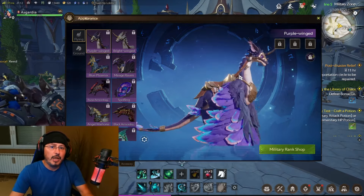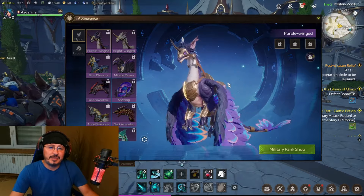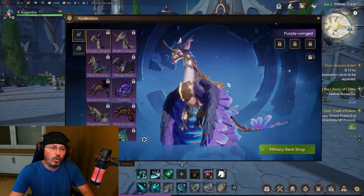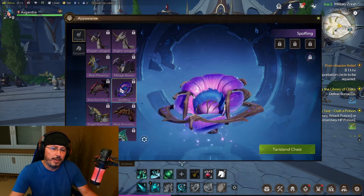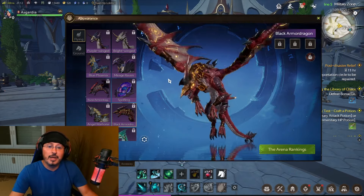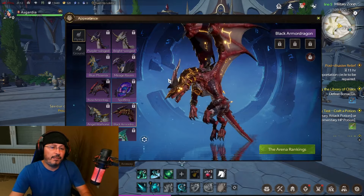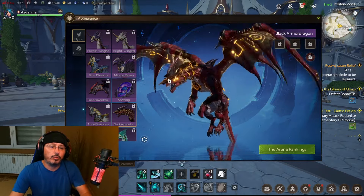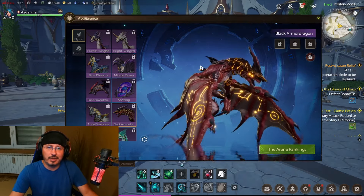Many players will be proud to show off their achievement mounts in the game. For this evening's short presentation and guide regarding mounts of Tarisland — not all of these mounts can be bought. Some are from achievements, some are from the shop, Tarisland chest, arena rankings. So you can get mounts in different kinds of ways. When I see later in the game if there is a mount that is very hard to get, I'll make a dedicated video on my YouTube channel on how to get certain mounts.